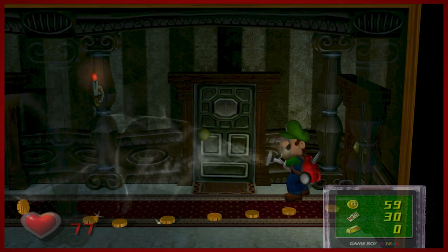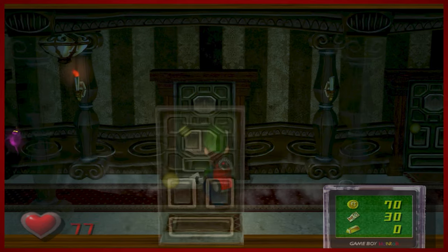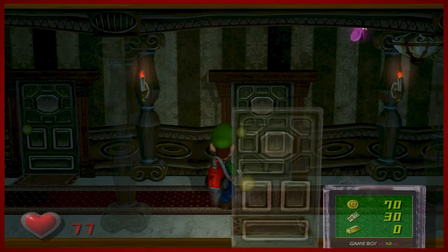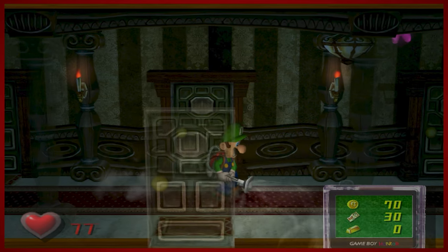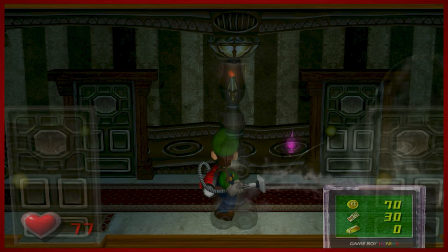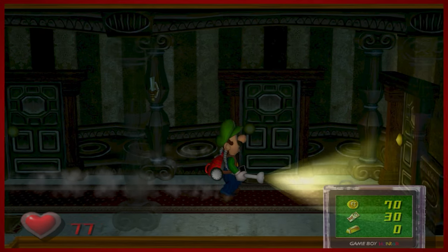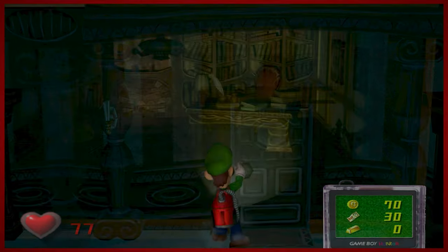But first, money! Make sure you collect as much money as you can if you want to vie for that best ending. And not that it counts towards anything, but you can suck up the little ghosts that are in the hallway here — there are little bats and rats and stuff, you can gobble them up. It doesn't amount to anything, but it's fun. Practice your sucking skills if you're not good with that.